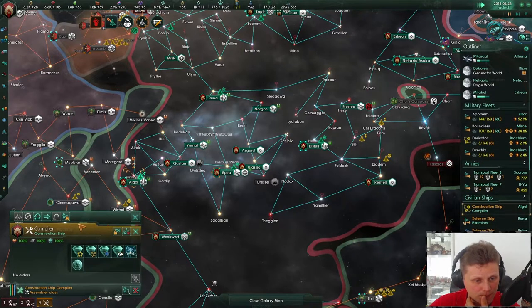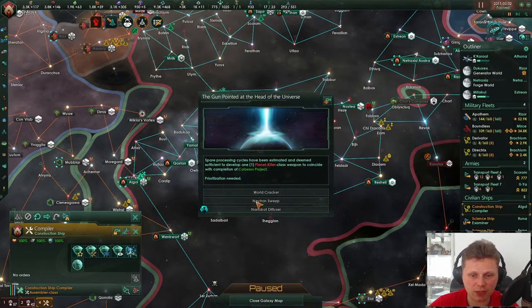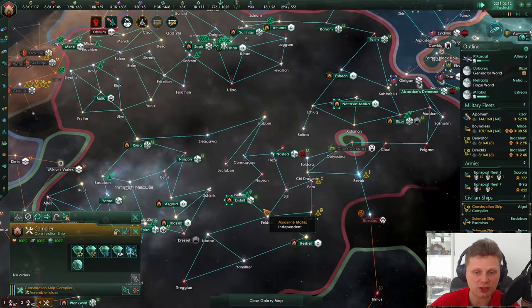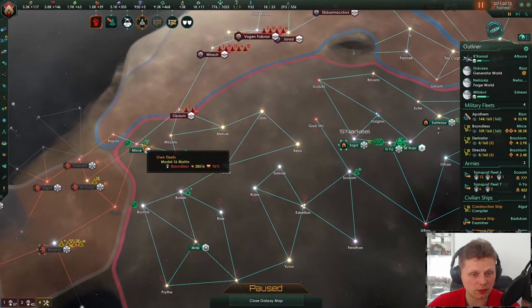Can we build gateways? Gateways would be — so swarms of nanobots are dispersed to the atmosphere. They in fact sapien beings, and there we go — this just automatically makes them assimilated, which I really like.